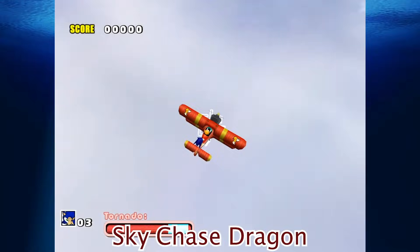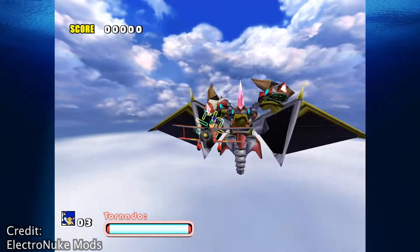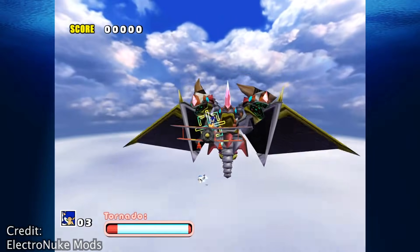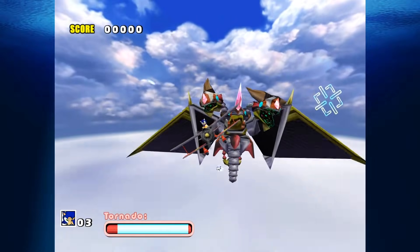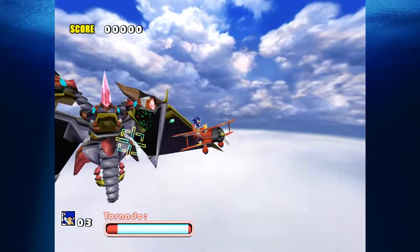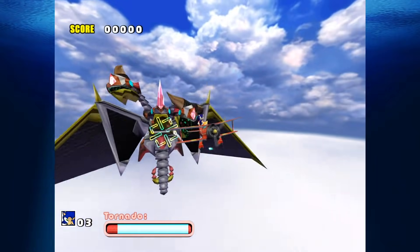Skychase Dragon: One of the more interesting unused objects found in the game is a mechanical multi-headed dragon that was originally planned to be a boss in the sky chase portion of the game. The dragon is accessible via hacking, but only has a complete flying animation and no attacks to speak of, so how the boss fight would have played out is unknown.